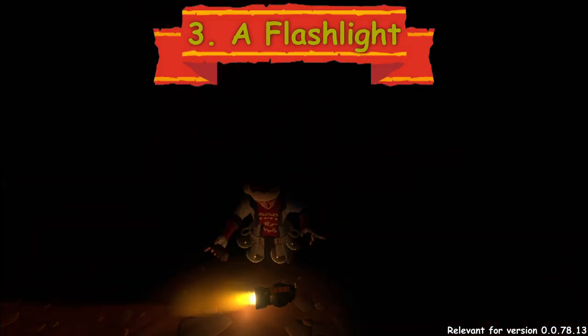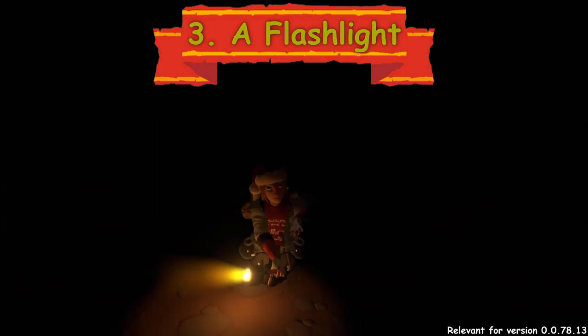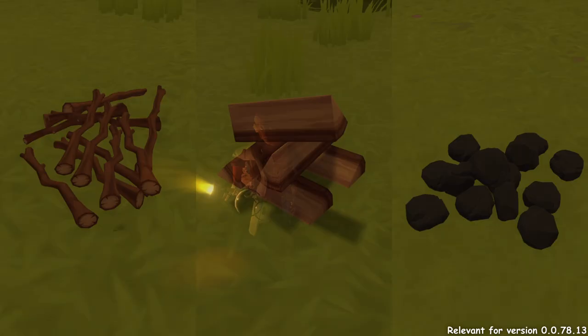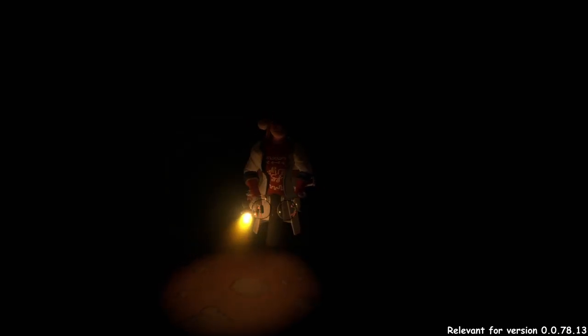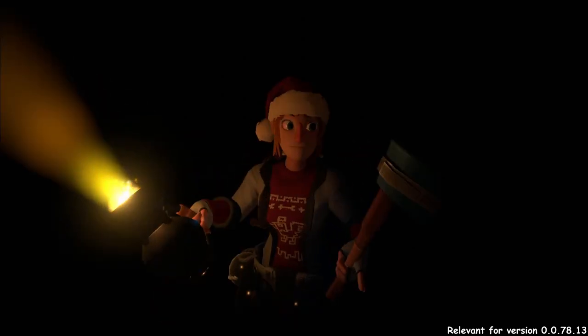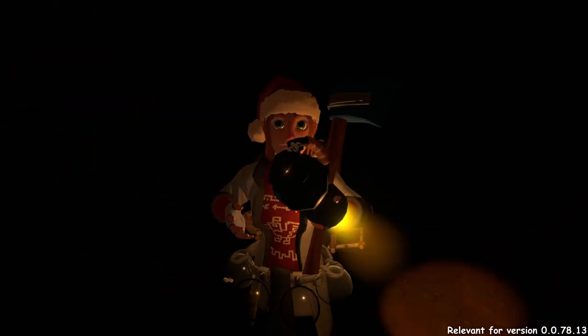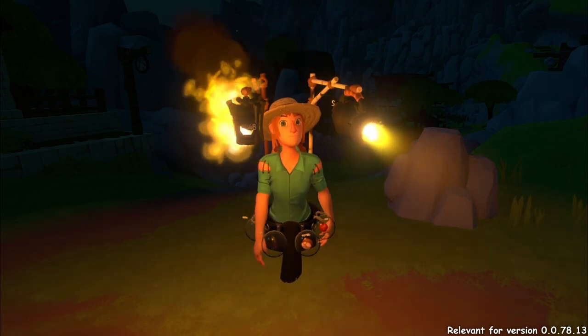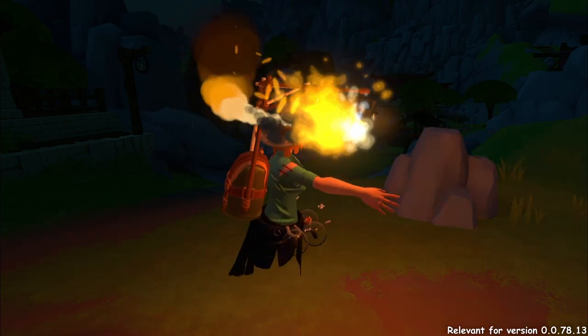A flashlight. A flashlight can be made in the crafting house. As fuel you can also use sticks, log wedges and coal. Coal burns longer than anything else. The flashlight can be placed on your hip, on the tool's handle, or on a lantern stand — the backpack attachment that can be made in the crafting house. A flashlight gives you a beam of light to see far away.